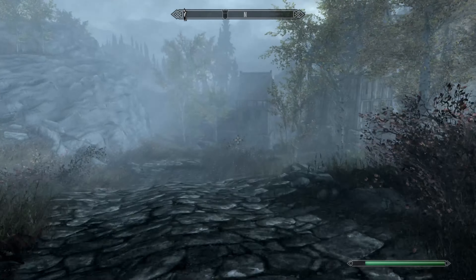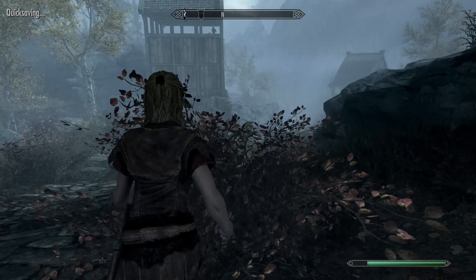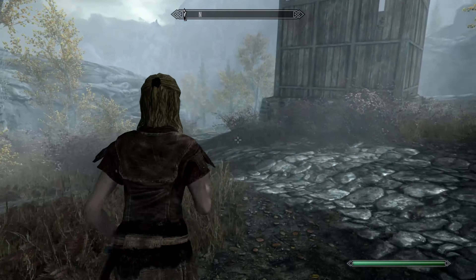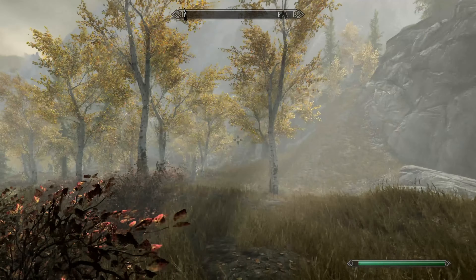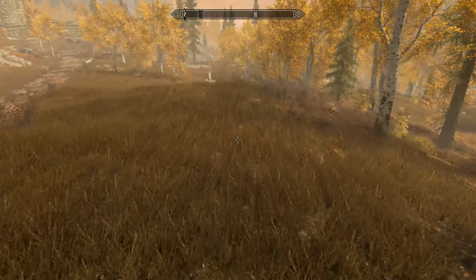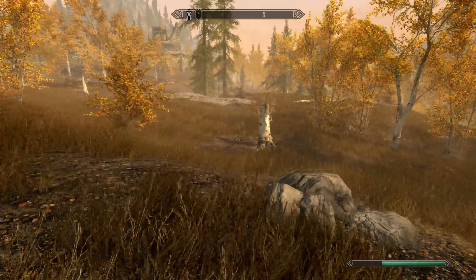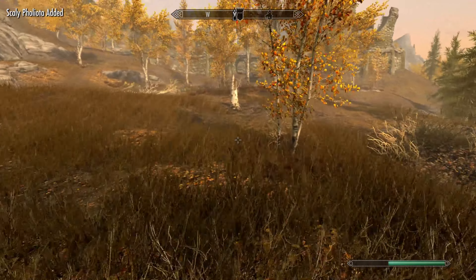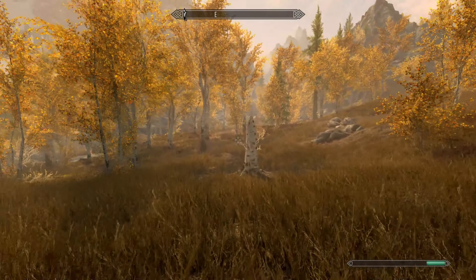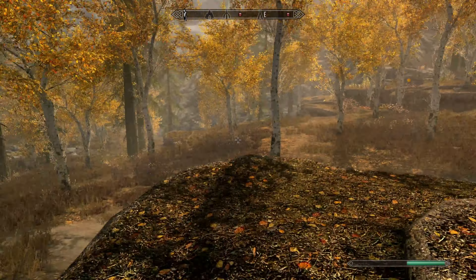Now that you've arrived in Riften, head north along the road and make your way past the watchtowers. You'll see a tree stump ahead of you — on that stump you can find some Scalifoliota. Harvest it and then head north with a slight northwest bearing and you can find some more stumps and logs with Scalifoliota on them. Then turn around and head back towards Riften, making your way east towards the mountain slopes, where you can find even more logs and stumps with Scalifoliota.